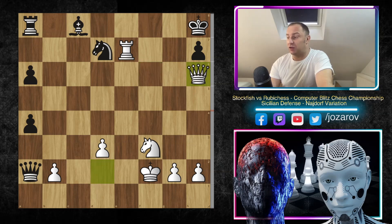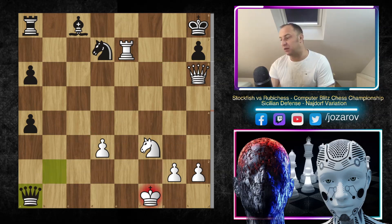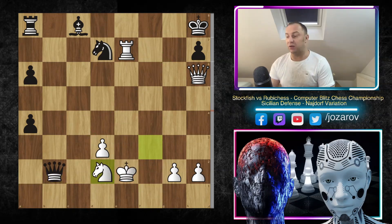We have Queen to H6 — you can maybe cover this square with G7, but you can never cover the H7 square. You can maybe try some perpetuals, but after Knight to D2 you don't have any more checks. So whatever you do, it's game over. With the move Knight to F6 you cannot cover yourself, because if you do that you get checkmated on G7. You cannot protect both squares.